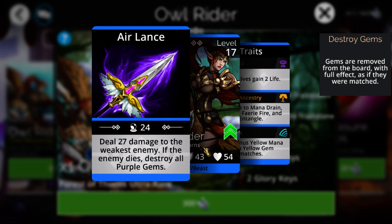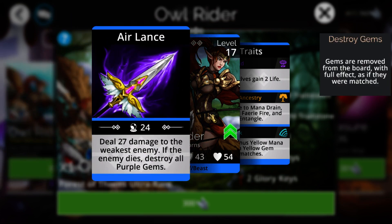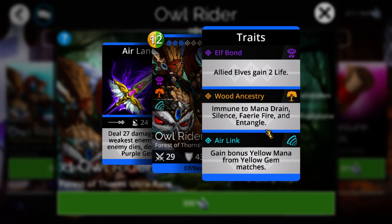She deals damage to the weakest enemy and if the enemy dies it destroys all purple. The problem is the other troop does that 100% chance, and the only real benefit she has is it does a small amount of damage. The fact that it's required to have to get a kill for that to even occur is very bad, meaning you're barely getting double her damage in her mana, and that's barely anything given that she has 20% too.